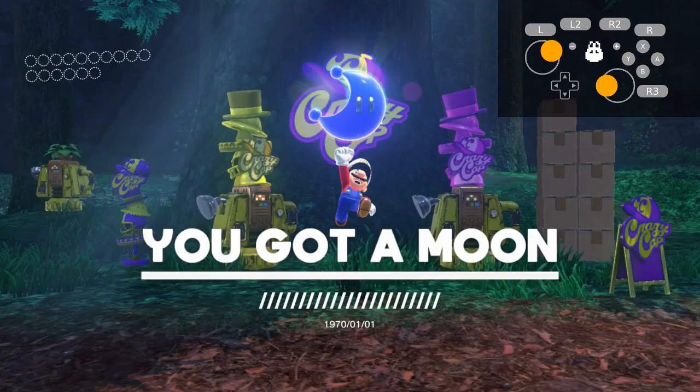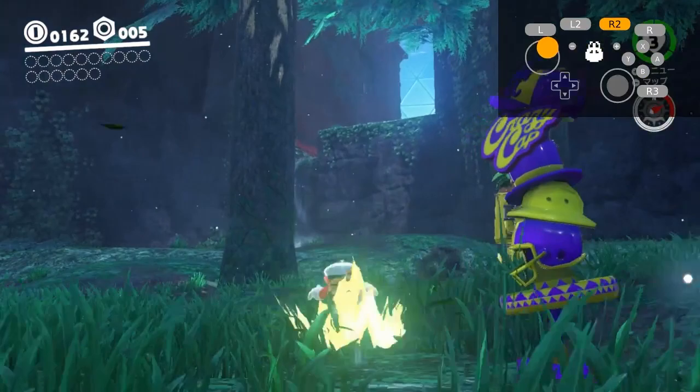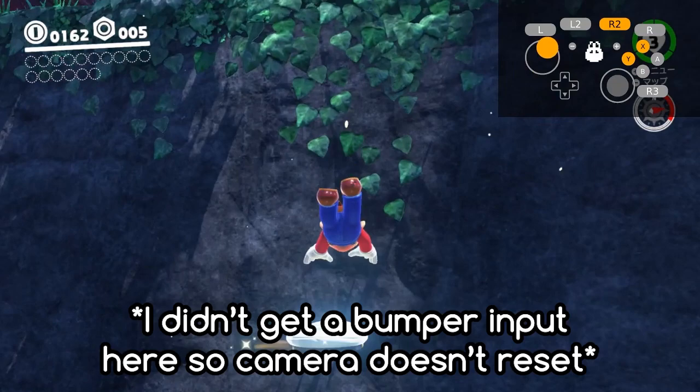Once you come out of the shop moon animation, start buffering a spin pound, adjust your camera to the left and up, and spin pound in this direction as soon as you gain control of Mario. Roll boost two or three times — most of the time two as you won't really get a motion input — and begin a triple jump. Then cap dive towards the wall, dive onto Cappy, reset your camera with a bumper button, wall jump off the wall, then cap throw and dive back towards the wall.